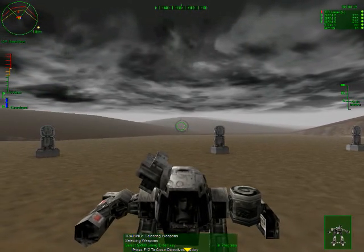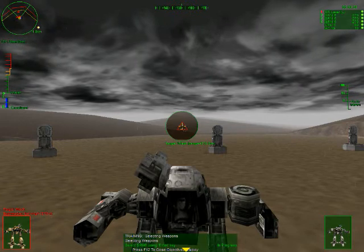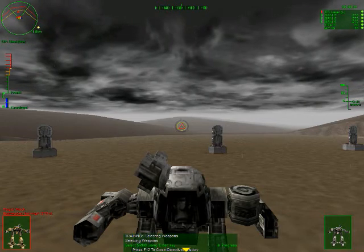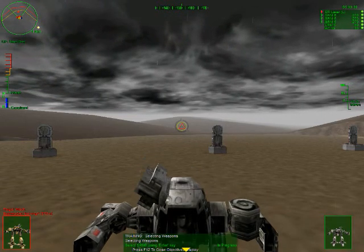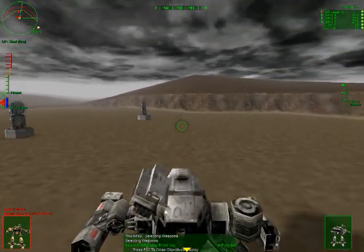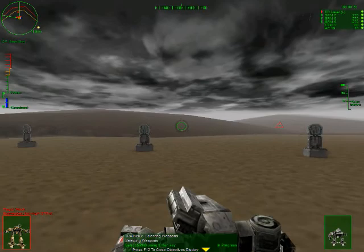On the top right corner of your screen is a list of the weapons that you're carrying. Next to certain weapons is a number — this number is the amount of ammo you are carrying for that weapon. Weapons without a number are energy weapons, which do not use ammo. The red arrow next to the weapon indicates which primary weapon you currently have selected. To change weapons, press the Enter key.